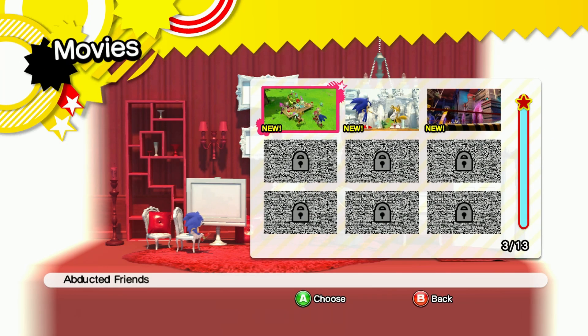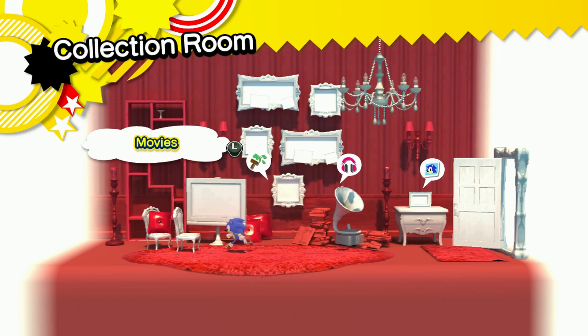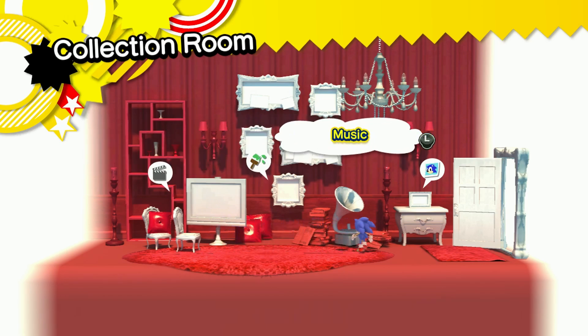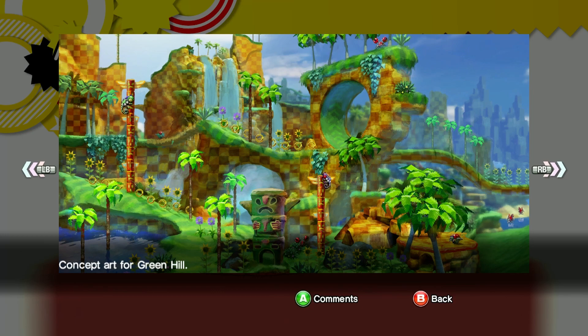Hey everybody, I'm Gage, and welcome back — I almost said Xenoblade, but yes, we are doing that. This is Sonic Generations, so welcome back to some more Sonic Generations. This is music. I wanted to show those three pieces of art that we got last time, so here's some concept art for Green Hill.